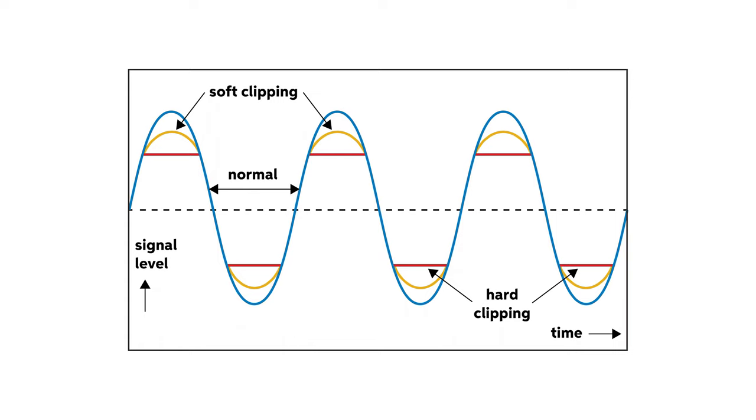Soft clipping heard and explained, let's go back to our diagram and take a quick look at hard clipping. As the red lines show, when hard clipping occurs, the tops of the peaks and the bottoms of the sine wave valleys are no longer rounded — they've been flattened. The clipping here is a little harder. Hence the term hard clipping.